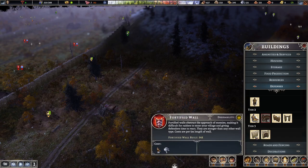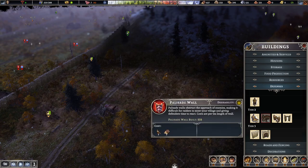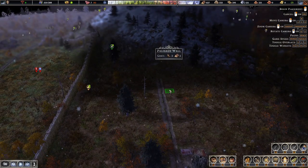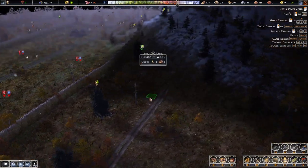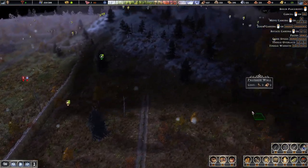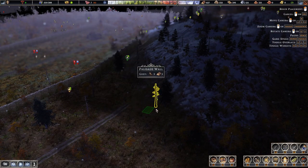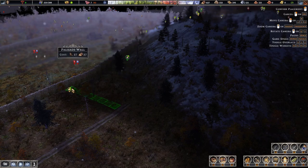Let's do walls and defenses first. We've got 500 stone and 600 wood. I'm going to put wood down first. Oh — that's what I was going to do, I was going to flatten this area. Yeah, because we can't get through there. I'll put it right here.